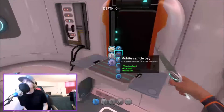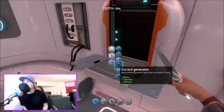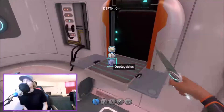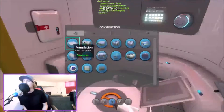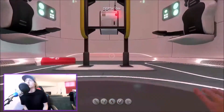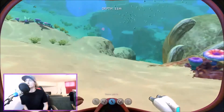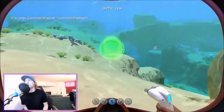Deployables, maybe seaglide. I found it! Alright, let's build this in the beautiful part of the land. Let's build it right here. A corridor — let's build it. I guess it kind of has to be there.